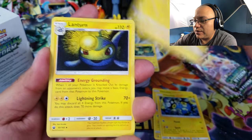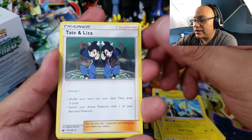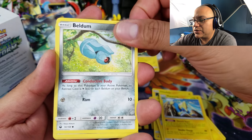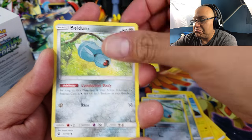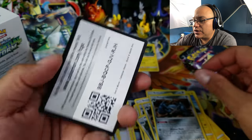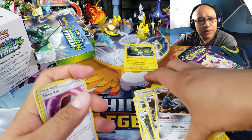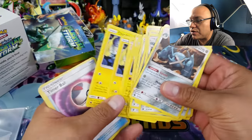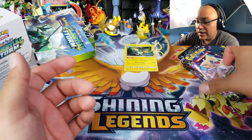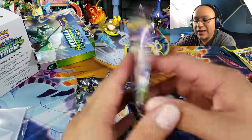Wow, look at all these cards — this would have been amazing! We've got Tate and Liza, Bill's Maintenance, Switch, Timer Ball, and it looks like Lightning and Metal — probably Metagross all the way. There is a code card for one of you guys. We had two Jirachi, one Rayquaza, and one Blaziken — no stack attack; they skipped that on this one.